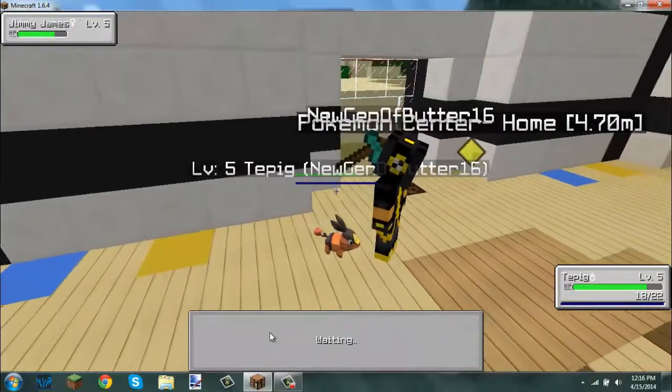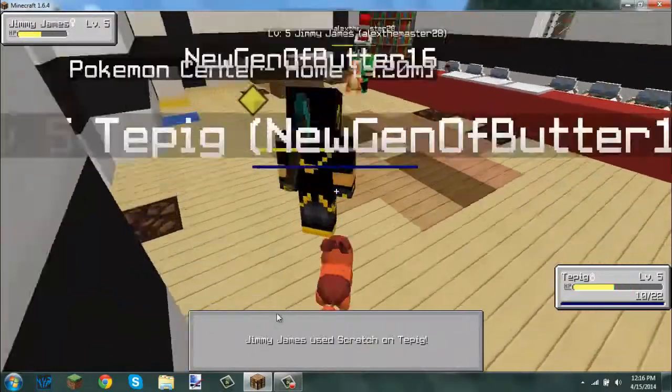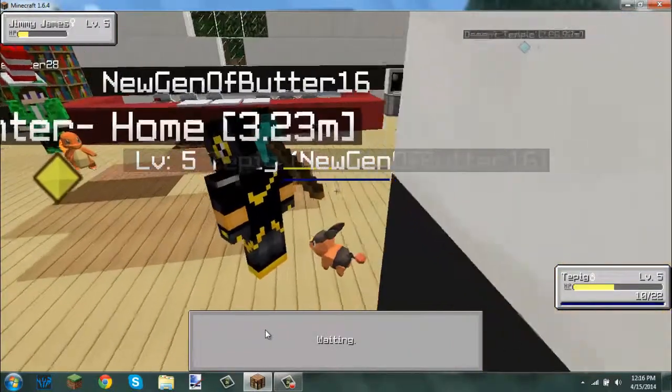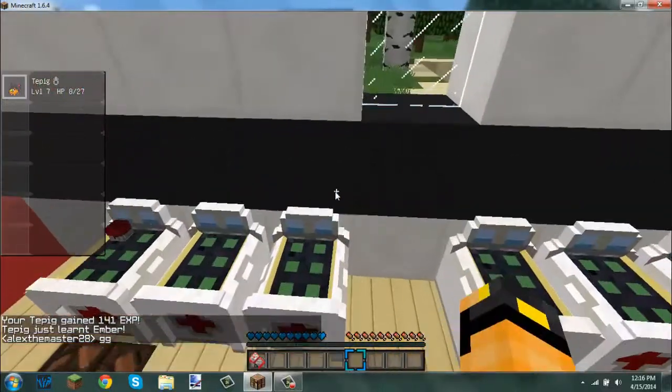Charmander! I actually have tackle this time, so it's easier for me to battle you. Charmander — I have an axe in the back of my head. I learned Ender! Yay. GG.